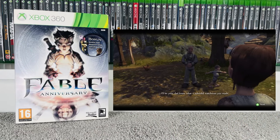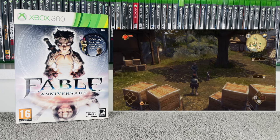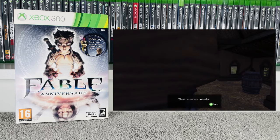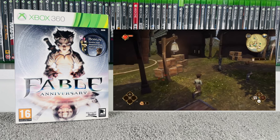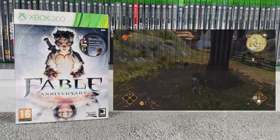Then we've got Fable Anniversary, which actually comes with the slip cover — really nice. The Fable games are something I haven't put a lot of time into; it's that sort of isometric open world style I've never been a massive fan of. The only one of those I've ever put real time into was the original PC version of Fallout. Goes for £15 at CEX and £28 on eBay.